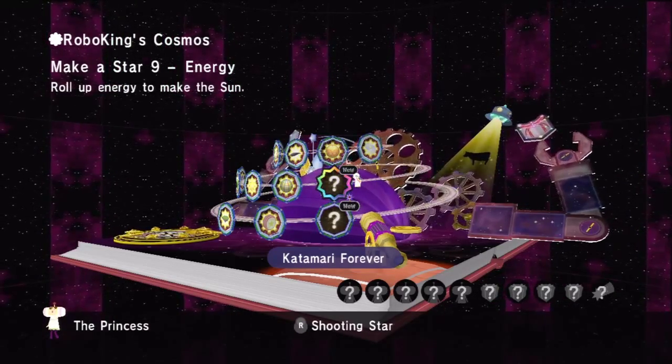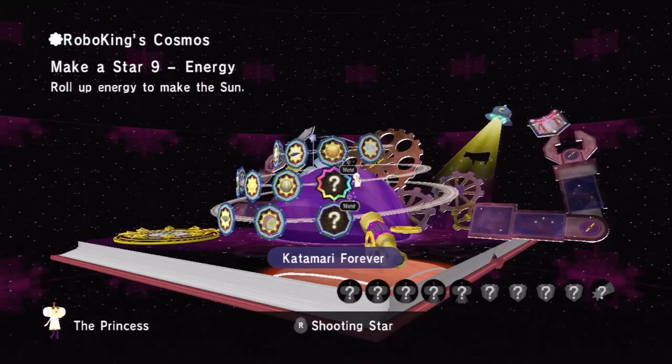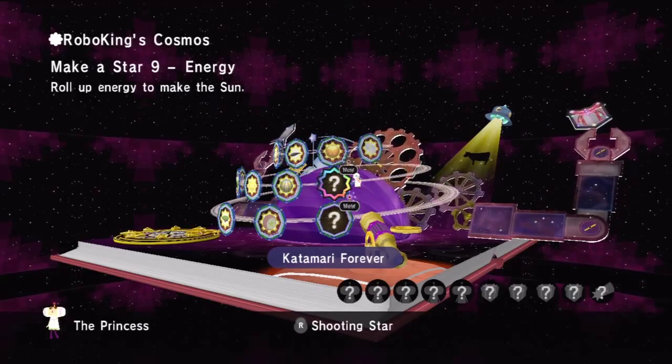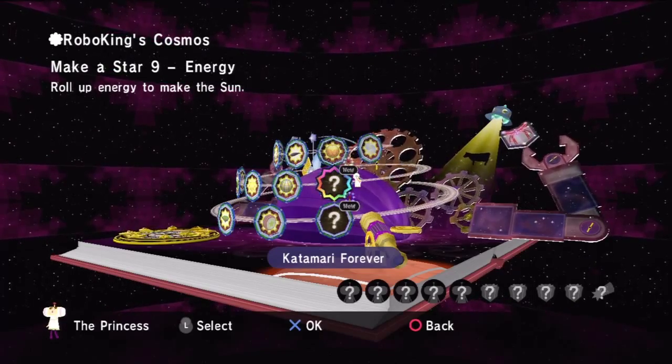Make a Star Nine Energy with, count them, five cousins and four royal presents, plus a shooting star, for a total of ten collectible objects on this stage.